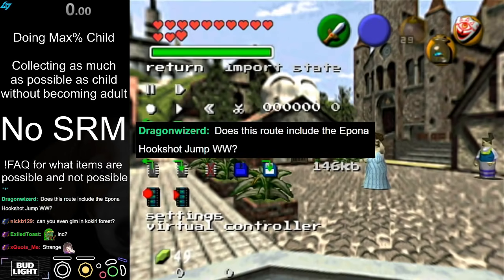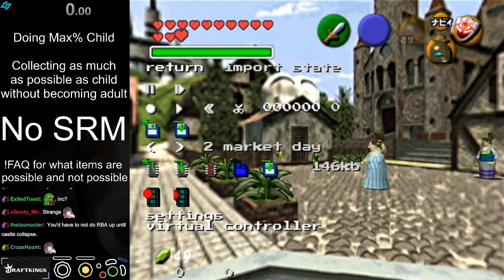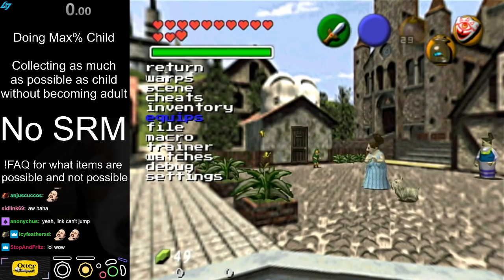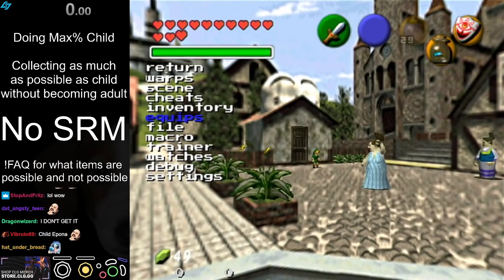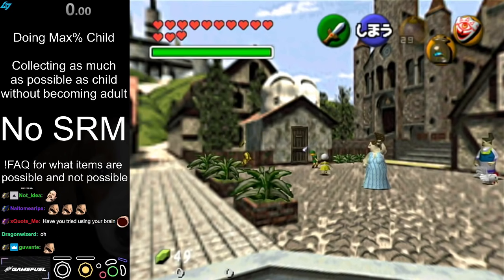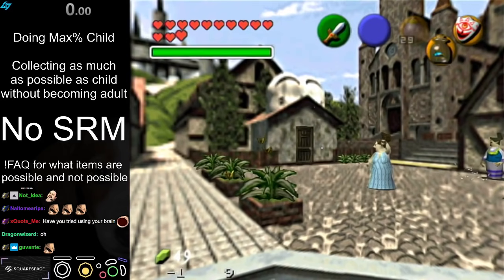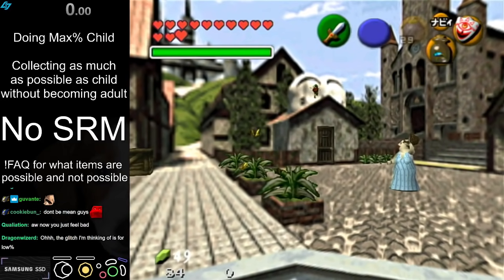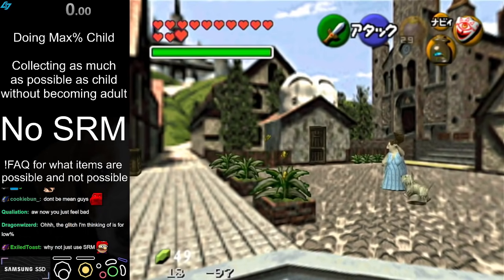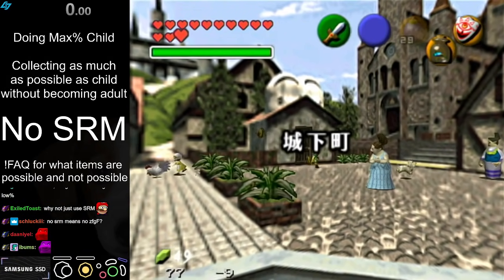I'll try to include Epona, Hookshot, Jump, Brawn, Warp, Dragon Wizard — think about the category again and think about the things required in that trick again. I don't mean to call you out but there are some conflicting requirements. You need Epona and Hookshot, and this is child — this is 100% Child. I think you're thinking of Reverse Boss Order; Reverse Boss Order would need to do that, but not this. I can't ride Epona as child.